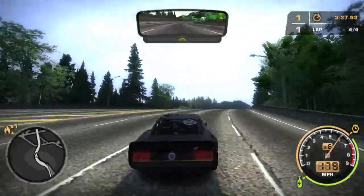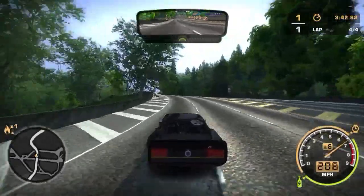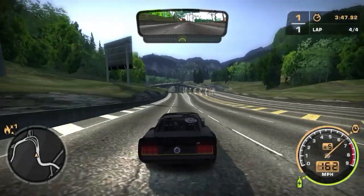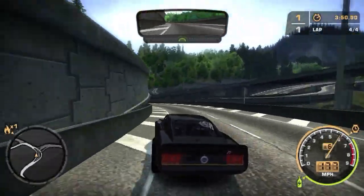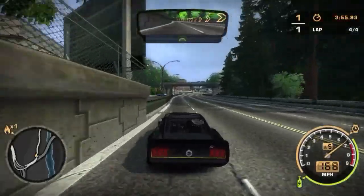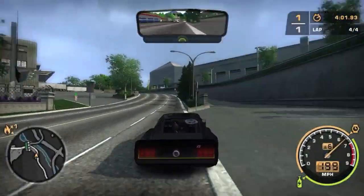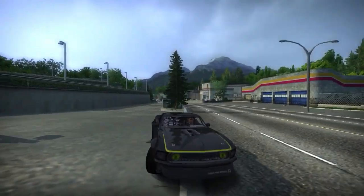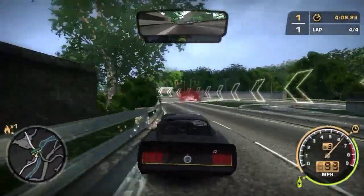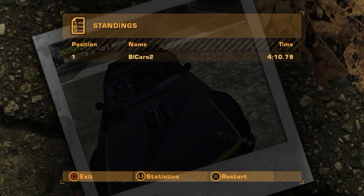My headphones are nearly falling off my head, which is a little irritating — probably because of the awkward position I'm in. Oh, I came off that jump at such a weird angle that I was bound for the wall, not something I would have wanted. I really wish you could edit the track to avoid things like that, but no such thing exists with this game, so I'm stuck with how it is.